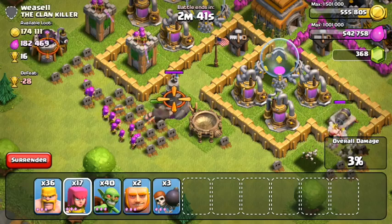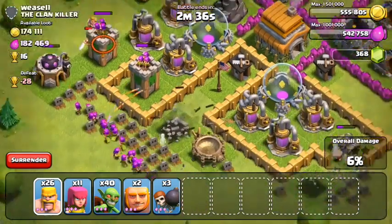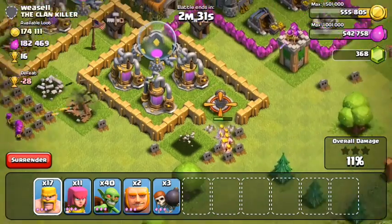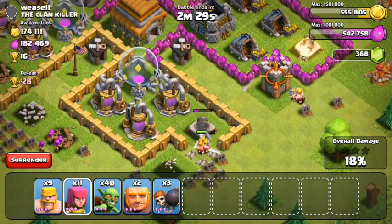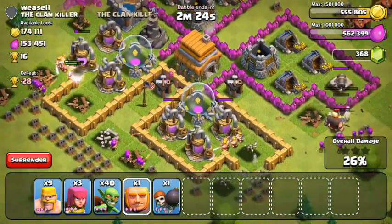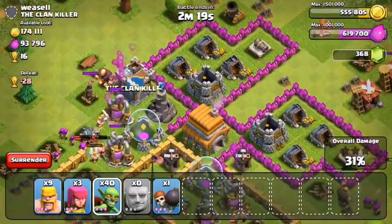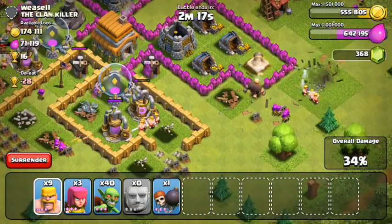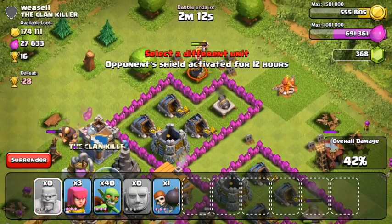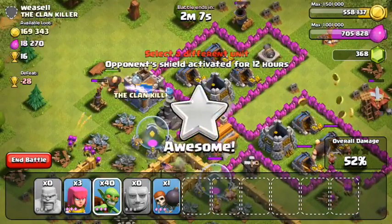Starting off, I took care of the mortar and also taking out this wizard tower — just trying to eliminate the splash damage buildings. After that I'll attack from the bottom-right and the left. Barbarians are going in, destroying the defenses on the outside. I notice this guy doesn't have many defenses inside — cannons and archer towers are on the outside, I already destroyed the mortars, and there's really only one wizard tower tucked away. In the beginning I was going for resources, but now I can see how to get three stars.